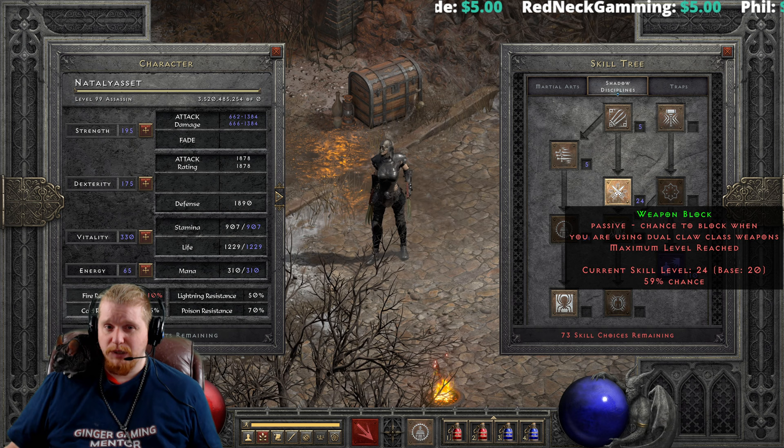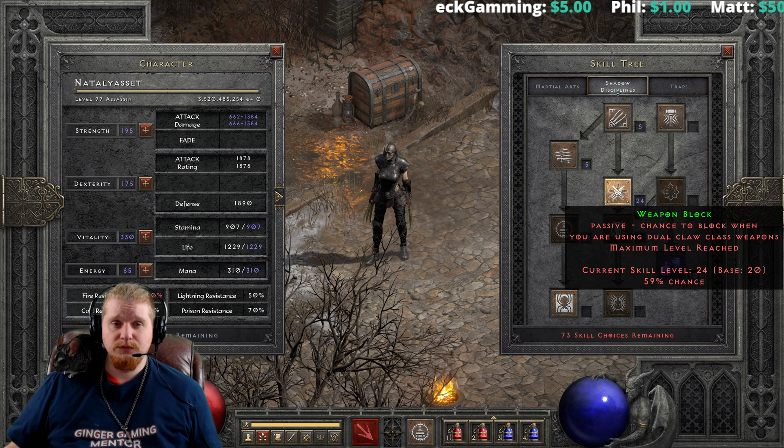Weapon Block has some very interesting abilities, and most notably is its ability to block spells. A shield can only block a physical melee or ranged attack — it will not block spells. However, Weapon Block will block spells, and it has a really interesting list of abilities that we can go over in detail.